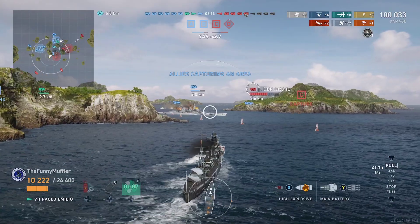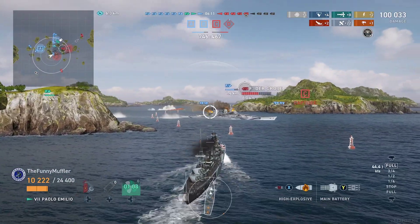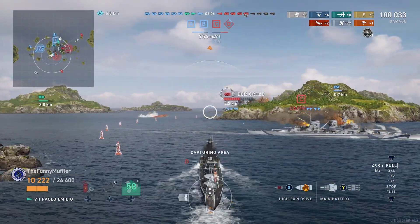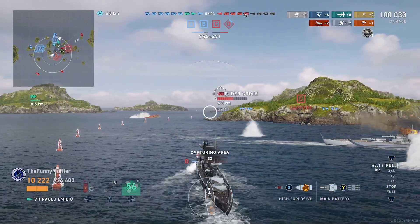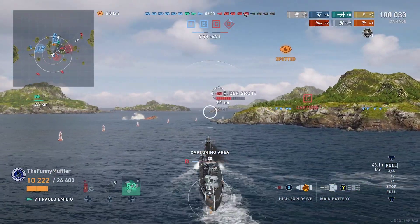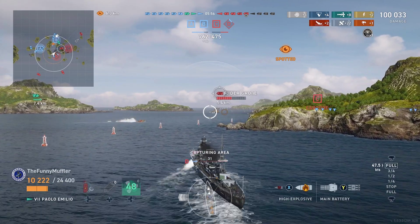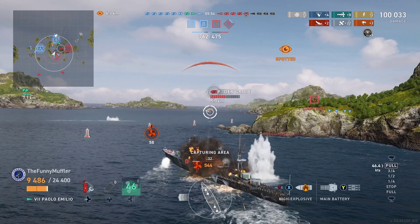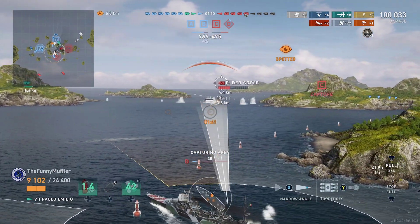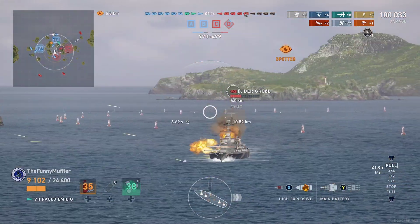So the way I've got my Paolo set up — I'll show you the stats and everything after this, but I'll just run through it now quickly. I have Aiming Systems Mod 1. She needs the Steering Gears Mod for the extra rudder shift. You could use the Propulsion mod for that extra acceleration. But we're going to close in on this FDG — I will launch both torpedo tubes just in case he manages to squeeze through them.